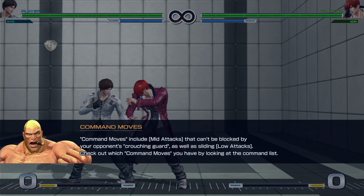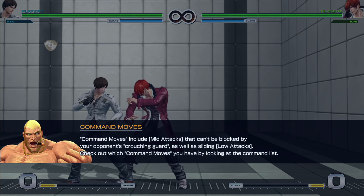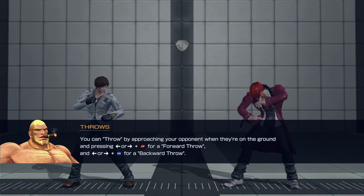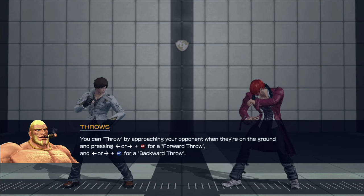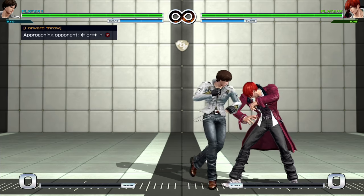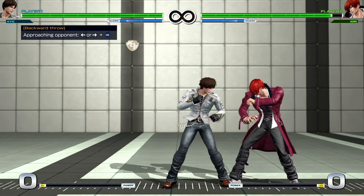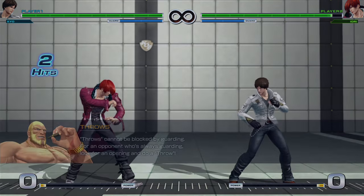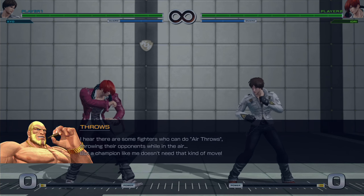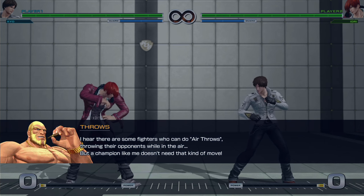Command moves include mid-attacks that can't be blocked by your opponent's crouching guard, as well as sliding low attacks — check the command list. You can throw by holding forward or backward and pressing heavy punch or heavy kick. Here's the forward throw and backwards throw — throws cannot be blocked by guarding. For an opponent who's always guarding, look for an opening and do a throw. I hear there are some fighters who can do air throws, so some characters will have an air throw.